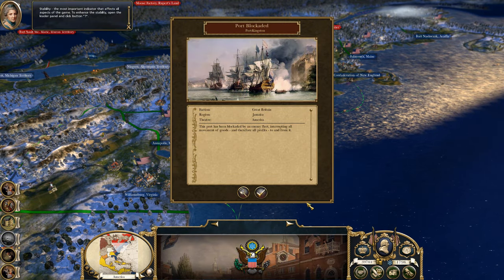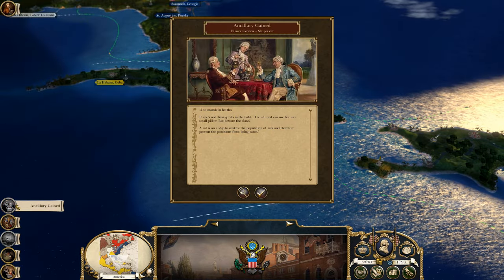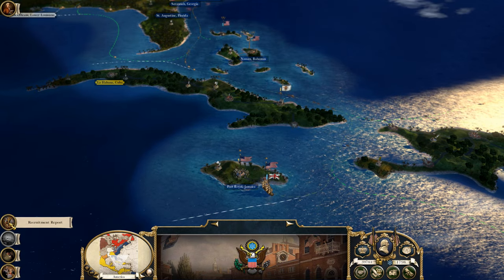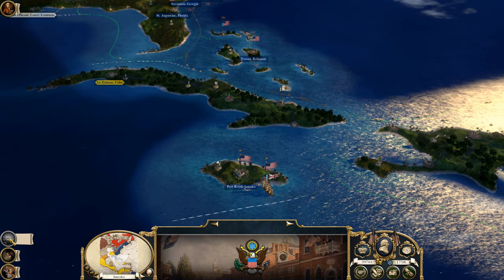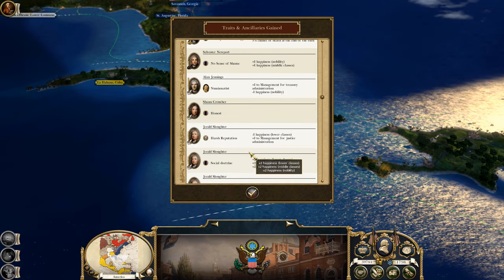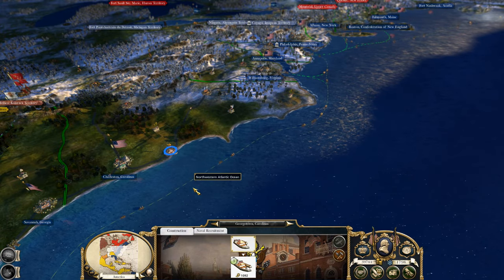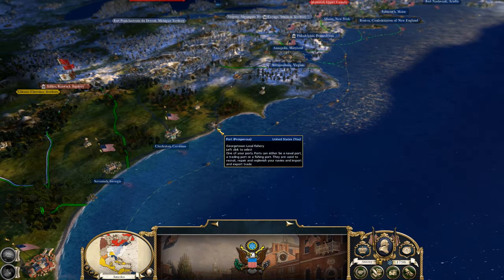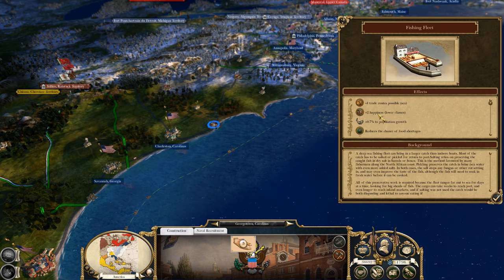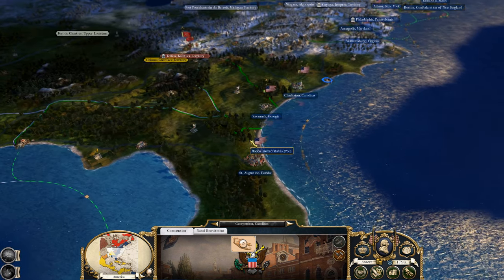Got our money back here. We have a port blockaded of course. Plus one morale for battles — that's going to help, that's going to be nice. Nation destroyed — the Mughal Empire is gone. Was I having trade with them? We'll get some more stuff. We can get this fishing fleet here which is going to give me plus one trade routes, plus two happiness, some growth, some wealth — that's what I like to see.